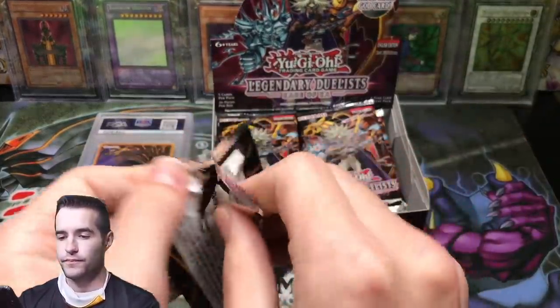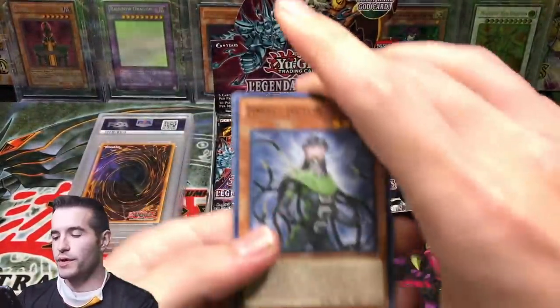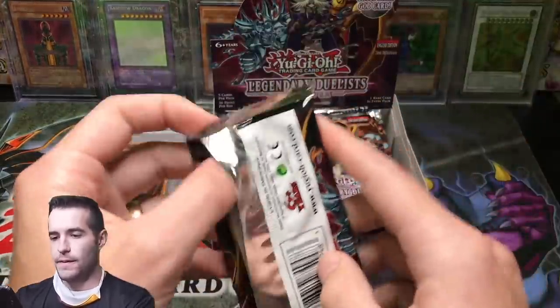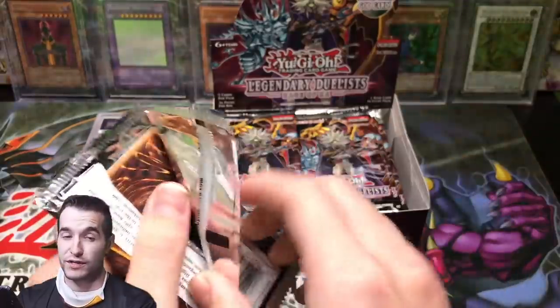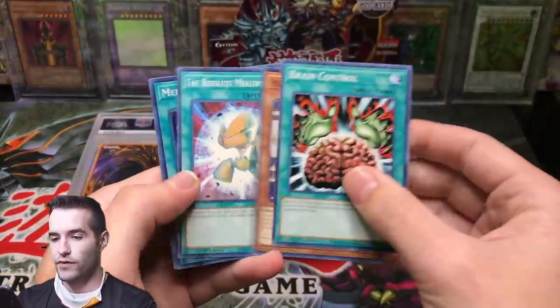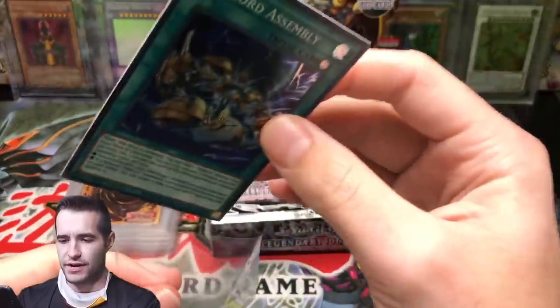Let's see what we can pull. We pulled pretty decent in our first few boxes, but we didn't pull the big boy, so that's what we're going to try and do here. Mound of the Bound Creator. By the way, there's some really big cards in this PSA return, so I hope you guys are looking forward to it. You might know one of them based on the title. Mech Lord Assembly.